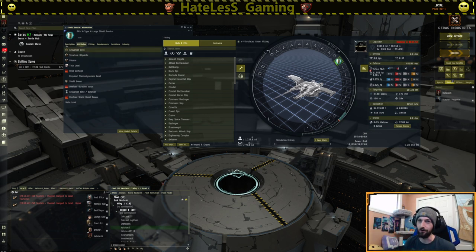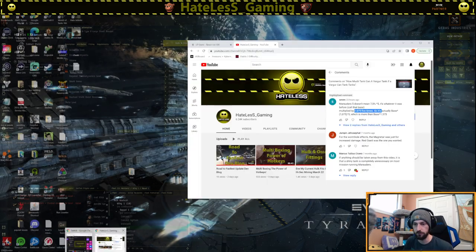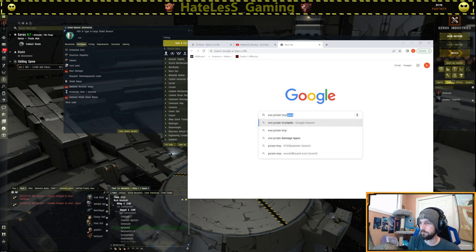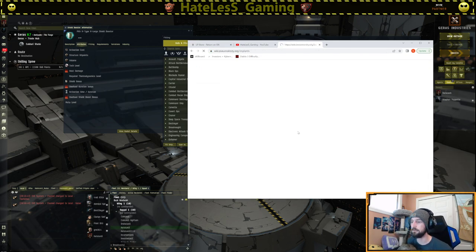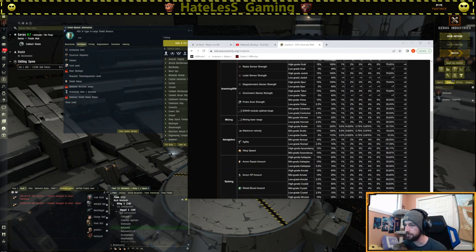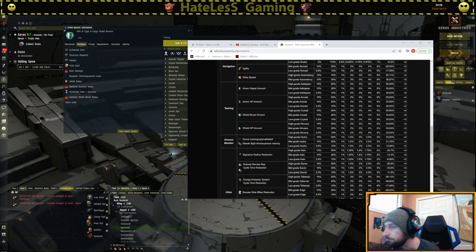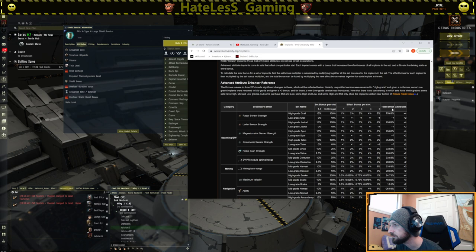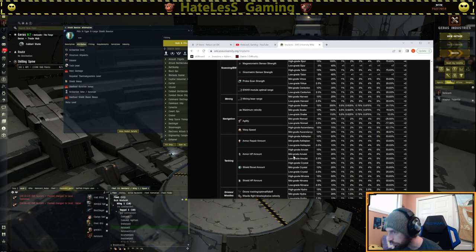It might be that the mid-grade crystals aren't actually a 25% bonus. We'll go look that up really quick — I'm going to open up Google and search Eve pirate implants. We should get implants in the Eve wiki, navigation, shield tanking, shield boost amounts. Mid-grade Crystal — 25% for the entire set, which is interesting. Is it 25% for the last slot, so 25 plus 10%? I'm not sure. Or is this the total effect? So I was wrong — mid-grade crystals have a total effect of 33.83%.